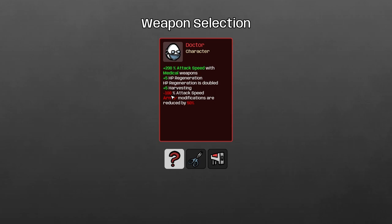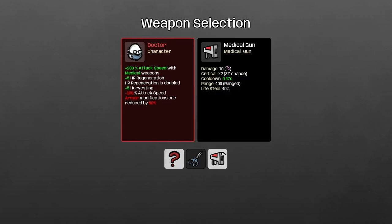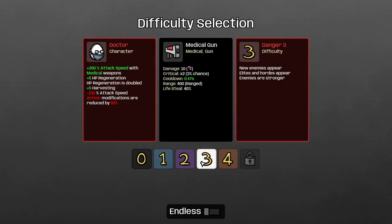Though you do get minus 100% attack speed, and armor modifications are reduced by 50%. So with the Doctor character today, I will only be using medical guns, which I haven't really been using properly yet, so I'm excited to try and win a round with that.